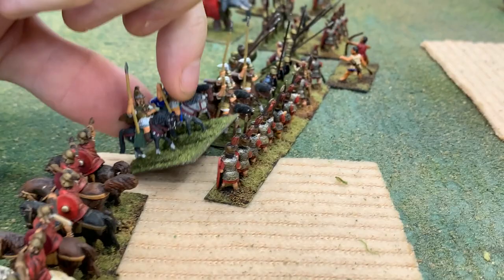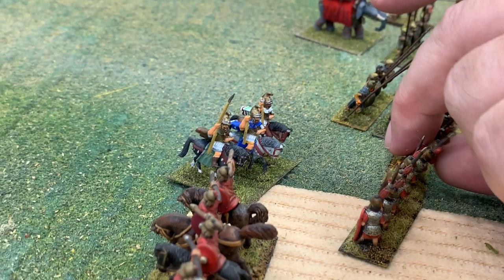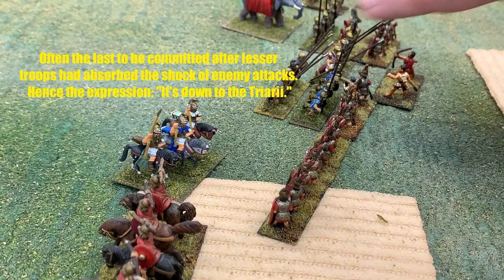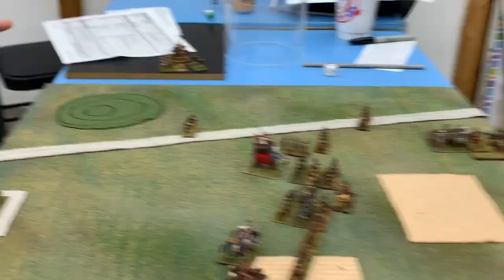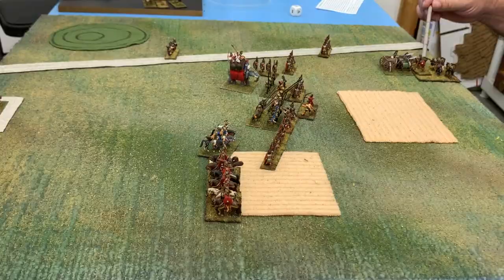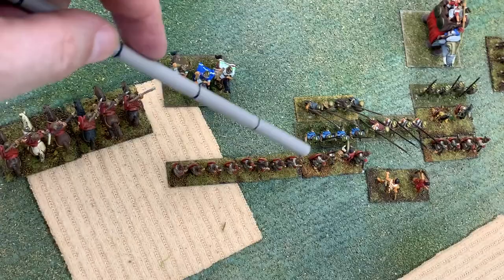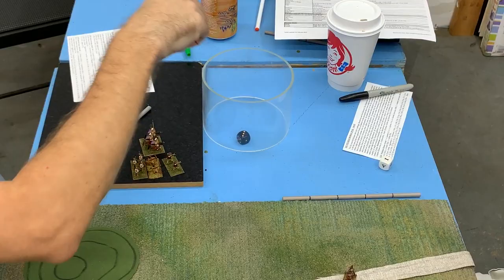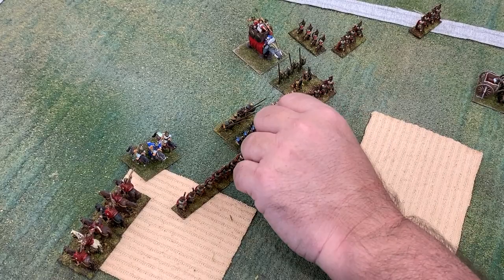On turn three the Seleucids continue to hold in the center by getting pushed rather than eliminated — but they can only afford to lose one more unit. Then it happens: another Seleucid unit is lost and the game is essentially decided. John could conceivably knock out three Roman units mathematically to force a draw, and in a tournament setting margin of victory matters. There's a swirl in the middle where units are literally flanking each other. John gets a better roll but when modifiers are counted it's not enough to eliminate any Roman units — just a push.